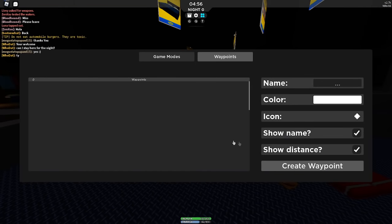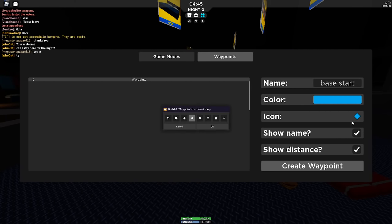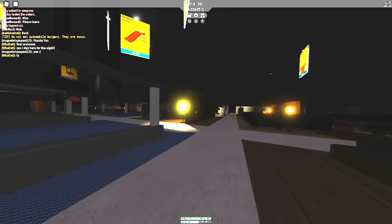Now that it's night, I'm going to set a waypoint and go around looking for more places to find food, because I want to get as much food as possible before I start building the base up. So I just need to find another food court and then I can make a waypoint there as well.